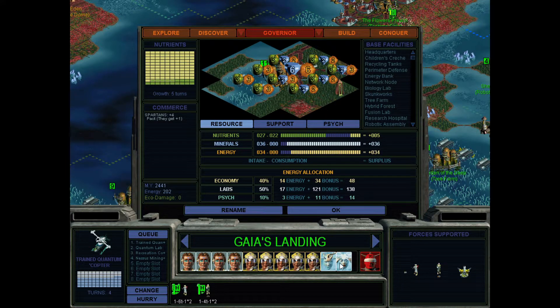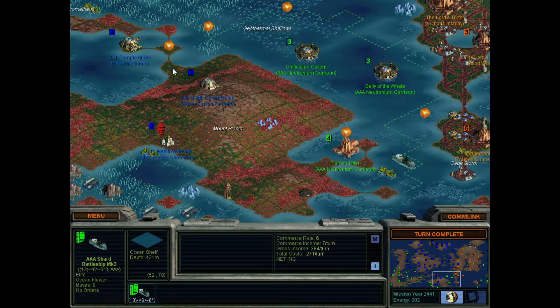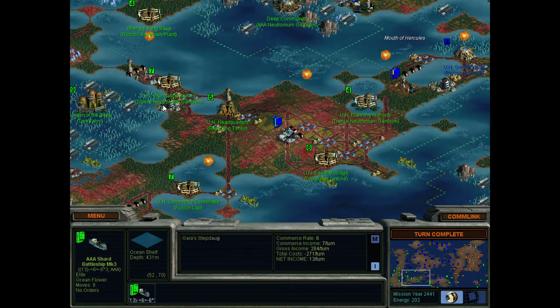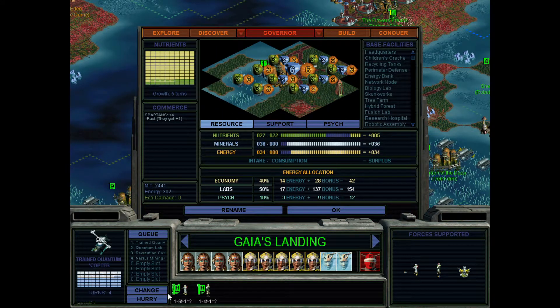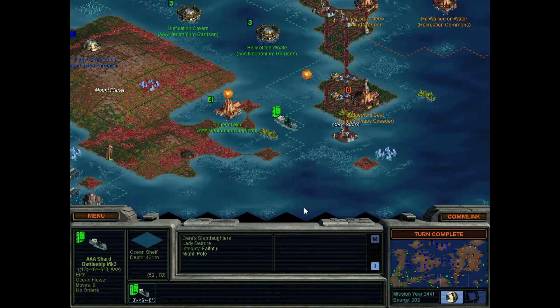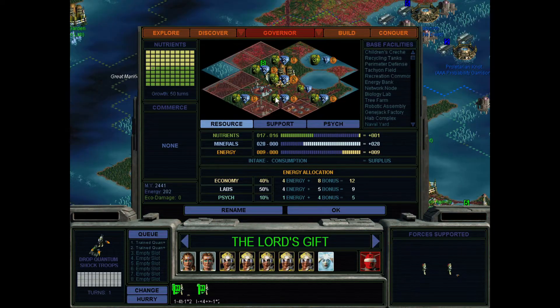That's too much. I want you to be a thinker if you're going to be that. I have 200 energy — can I get this now? Insufficient energy. No. I have to speed something up. It's already done.